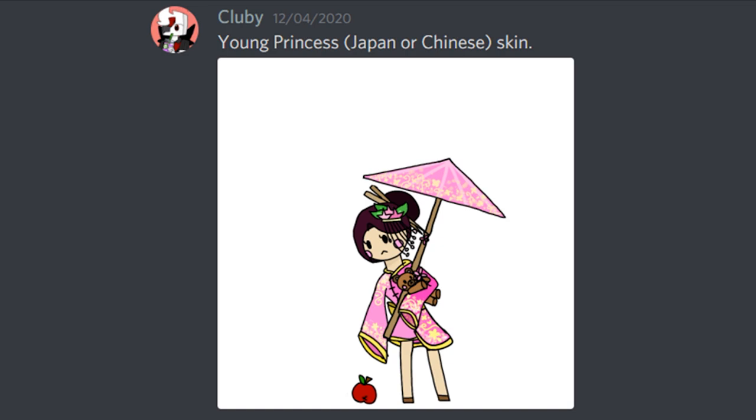The first skin is from Clubby — Young Princess, a Japanese skin for Rain Girl. I really, really like this. Obviously this would be instantly exotic. I really like the teddy bear, and this would need custom animations because we'd want her arm to bend in that way. We'd have to figure out what kind of particles would fit — maybe like the leaves of a sakura tree, maybe just rain still. I'm not quite sure what we'd do with that, but it's a really, really cool skin.